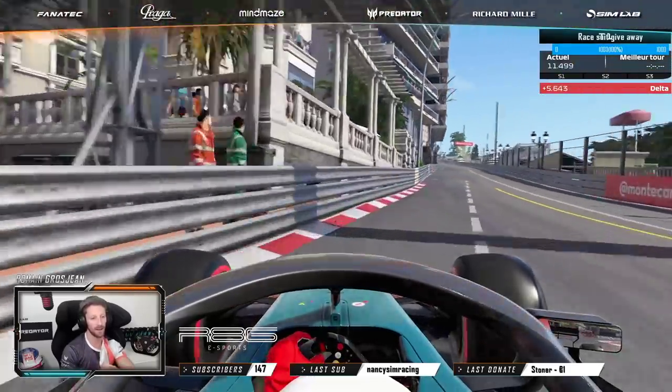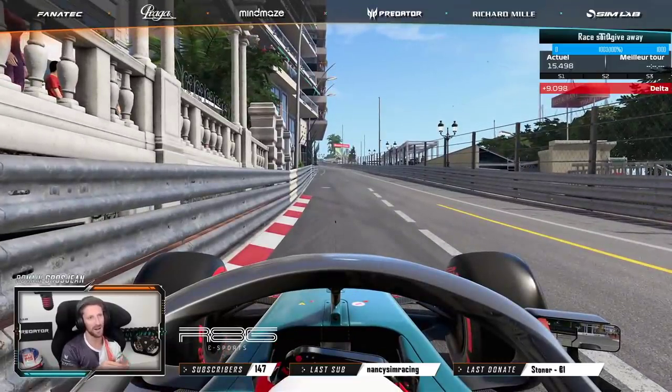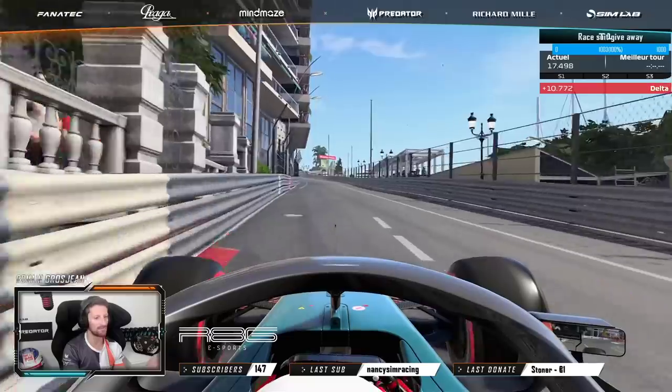On exit you want to use that curb a touch because it actually stops the car from sliding, but as you can see that curb is right against the wall.